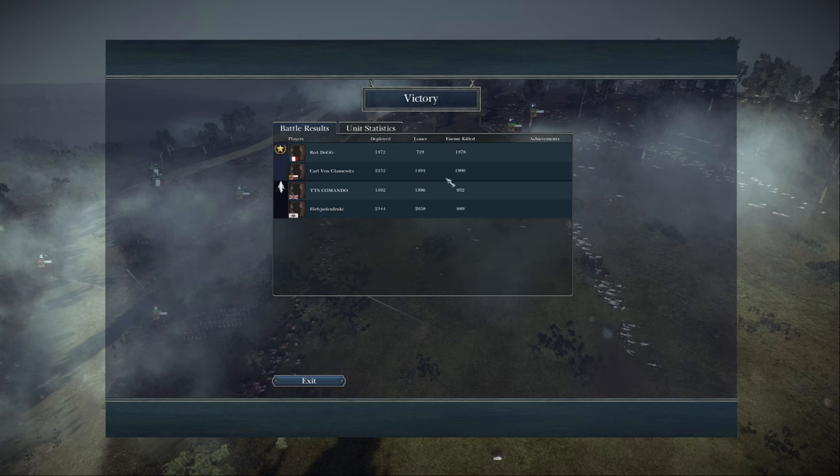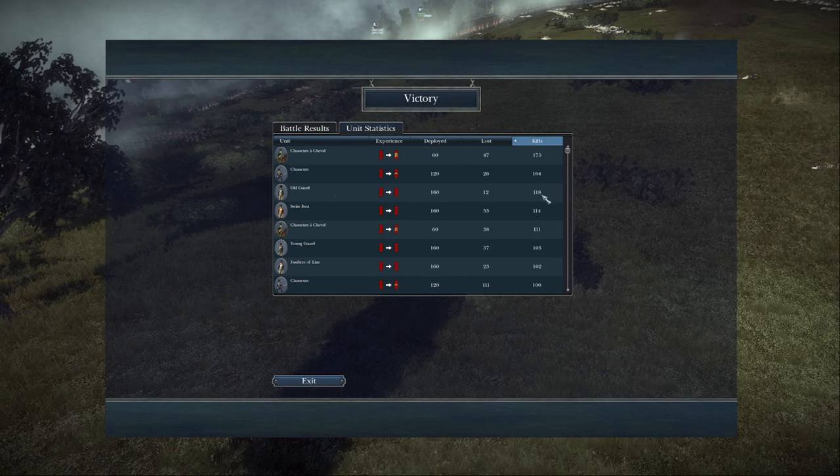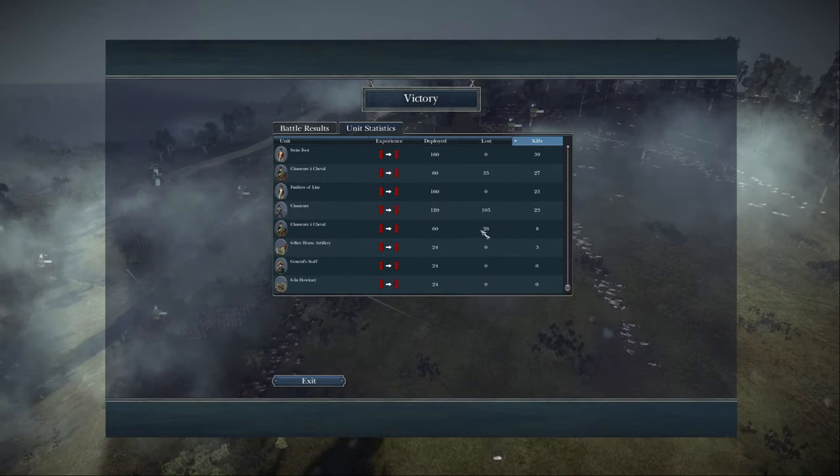Looking at the final stats: Carl got 1,900 kills — amazing — and I got 1,378, pretty decent, though I just didn't face the enemy much before Carl had already shredded them. A highlight: one chasseur had only 13 men left but got 175 kills. Another chasseur got 164 kills and only lost 26. Old Guard got 118 kills, Young Guard 105. I really didn't lose many troops.